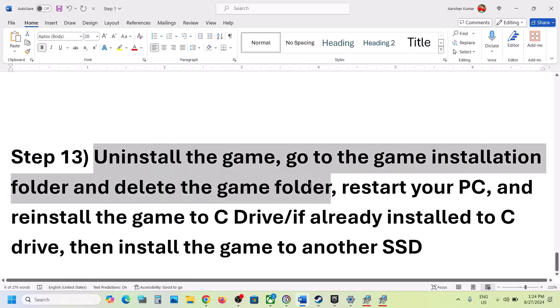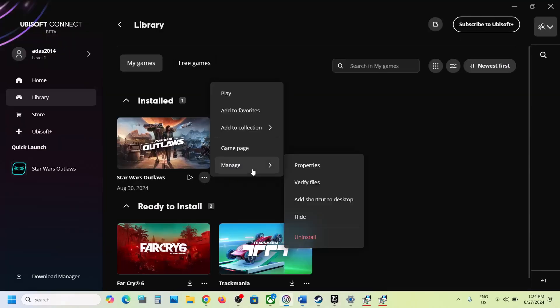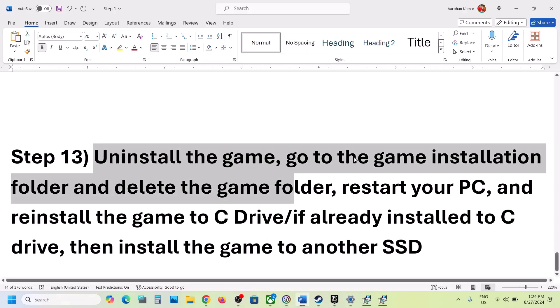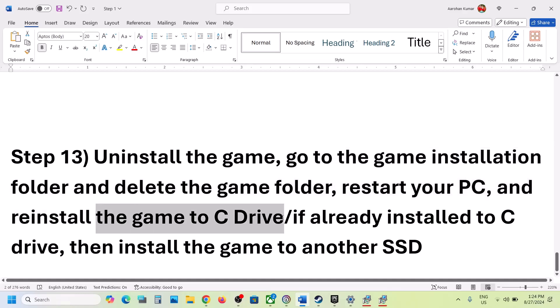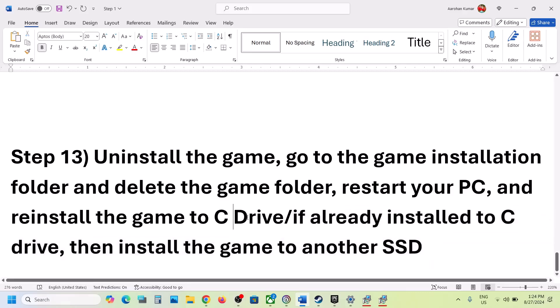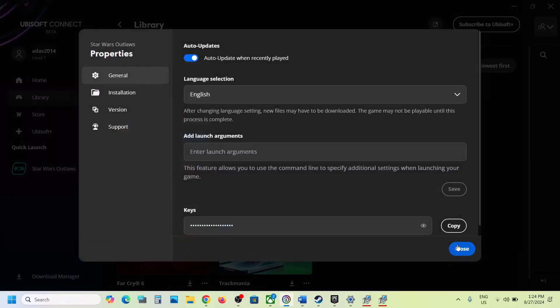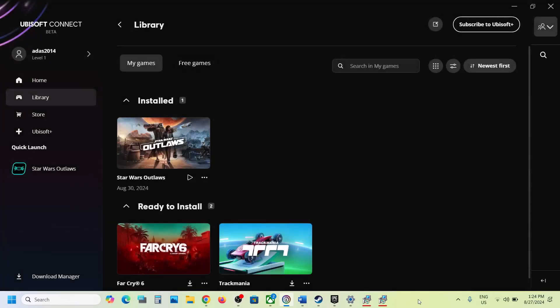The last step is to uninstall and reinstall the game. Uninstall the game, then go to the game installation folder and delete the game folder. Restart your computer, then install the game to the C drive. If the game was installed on a D drive, external drive, or E drive, try installing to the C drive and check. If it's already on the C drive, try installing to another SSD. One of the steps shown in this video should help you get the game running on your Windows computer.